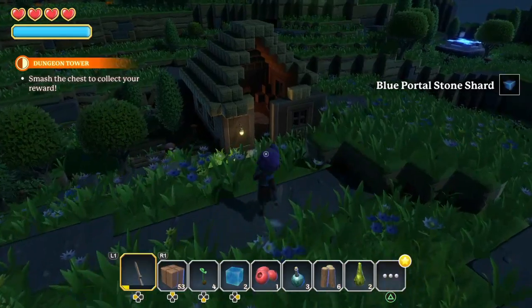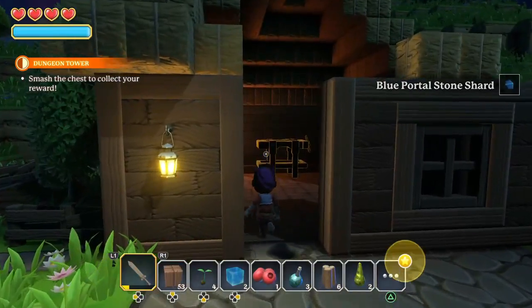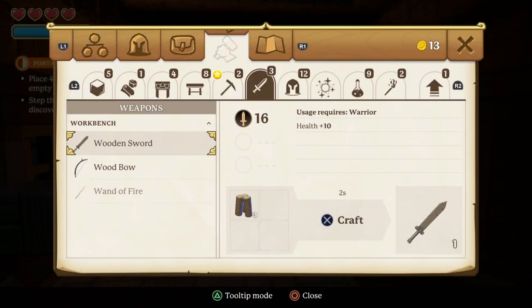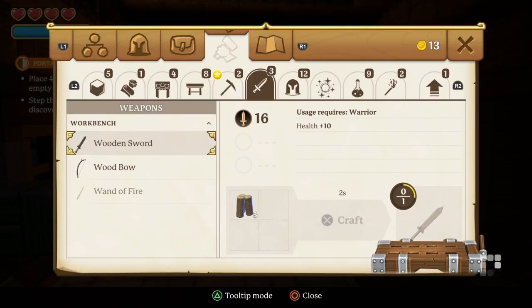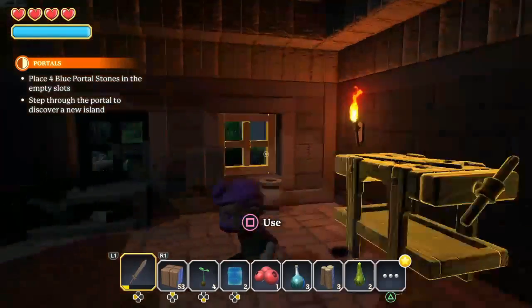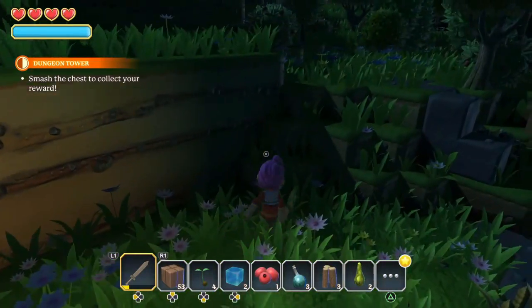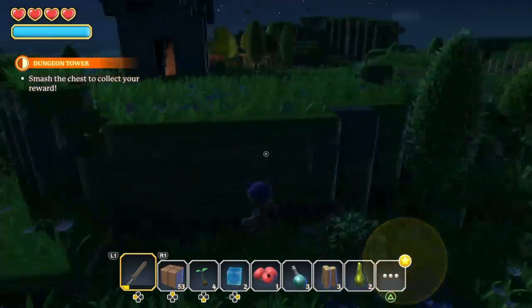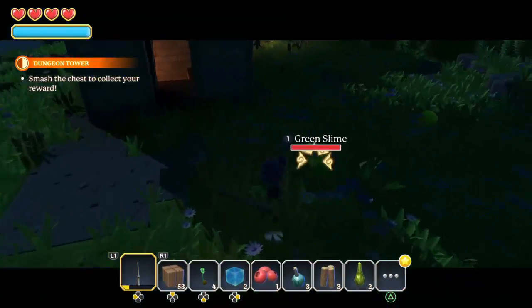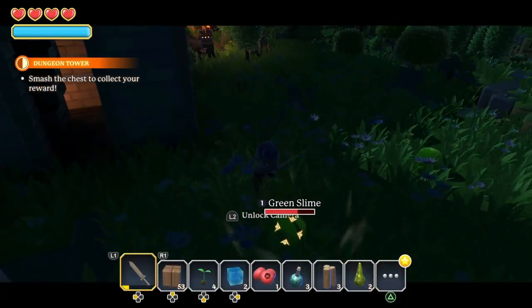I keep hitting L3 thinking there's a run button, but I don't think there is a run. I'm gonna go here first and see if there's weapons I can craft. Nope, just more of the same, but my current one's about to die. Alright, let's mess up these green slimes — you'll hide real well in this green place.